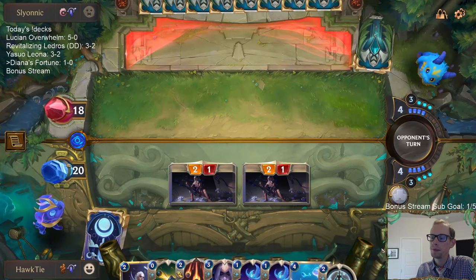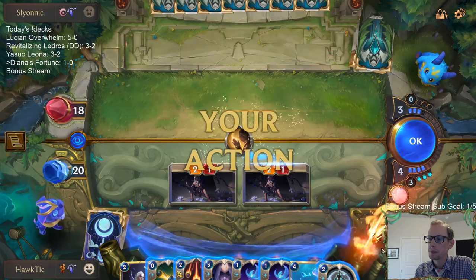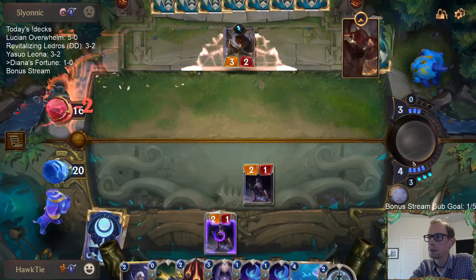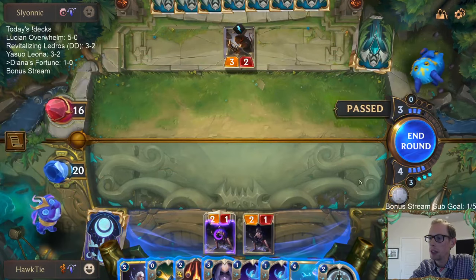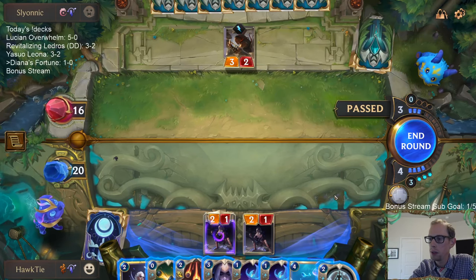I'll just take the four. We're using a Concussive Palm just to stop a two-one these days. Unfortunately I don't get the attune mana. The worst card to get is the Warning Shot - okay, so we have two Warning Shots in our deck now so we can't get any more.